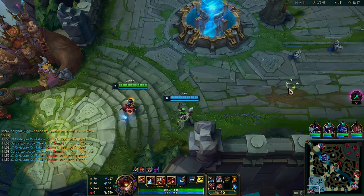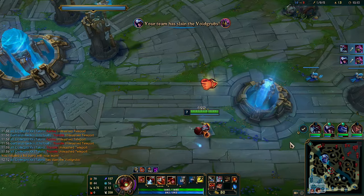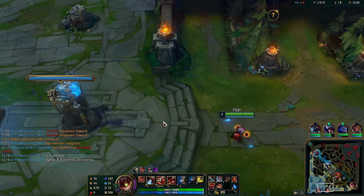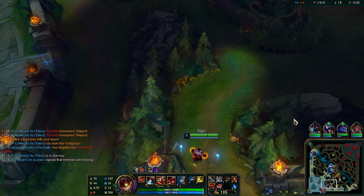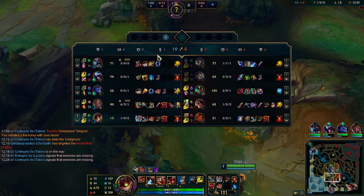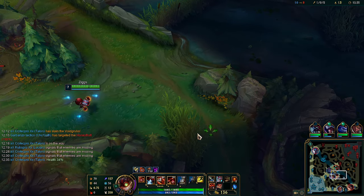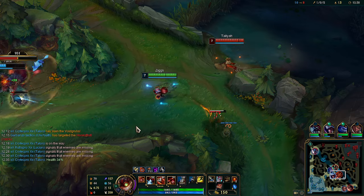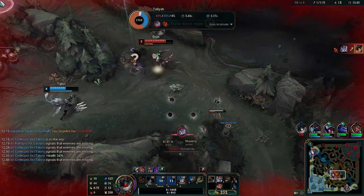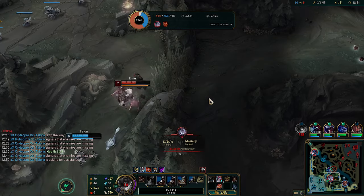We didn't get the fist bump, oh well. Taliyah is on the mid lane — we can try and get some plating mid. Oh, no damage. We used the W to the side sadly, should have used it better.